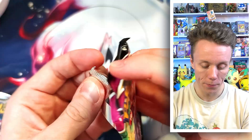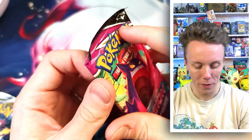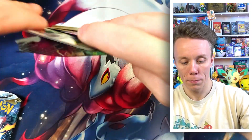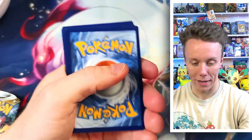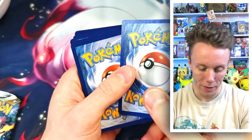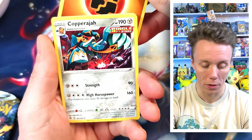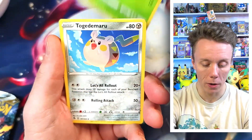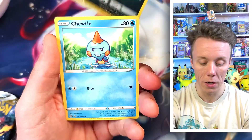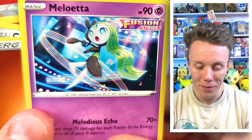Onto Fusion Strike — or Fuchsia Strike, the power. For some reason these Fusion Strike cards are around the wrong way. We have another Fighting Energy — lots of Fighting Energies — Copperajah, Metapod, Togedemaru, Onix, Bonsly, Meowth, Joltik, Galarian Zigzagoon, Chewtle, Magcargo. And Meloetta! I like Meloetta — adorable.